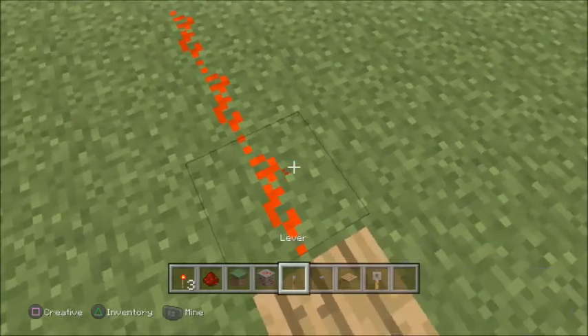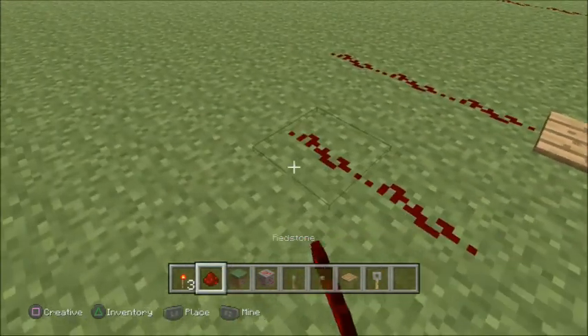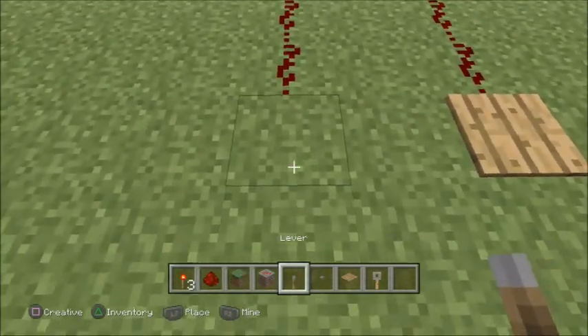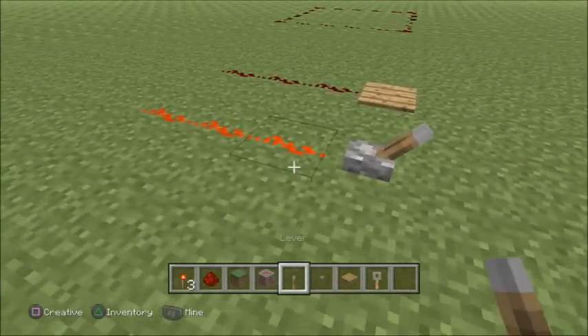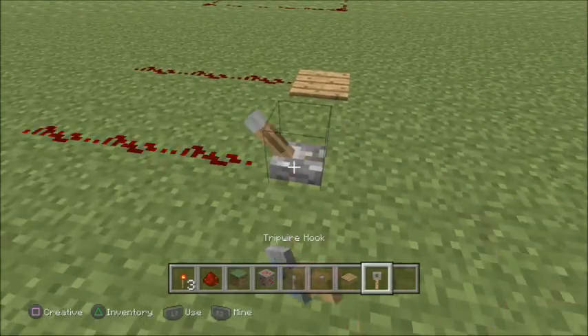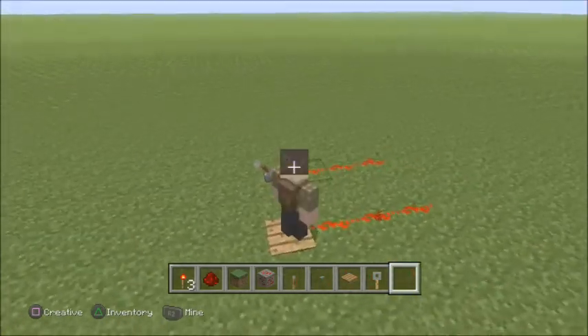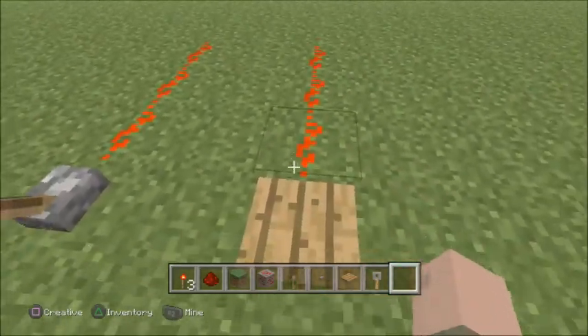As you can tell, redstone lights up when you have something connected to it and you're powering it. I placed it on a pressure plate because when you step on a pressure plate it powers — if anything steps on it. Levers are used like switches at home: they stay on until you turn it off, and stay off until you turn it on.